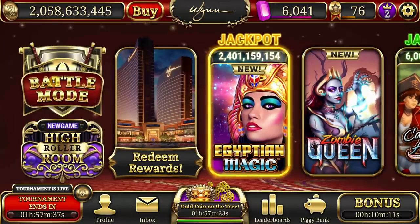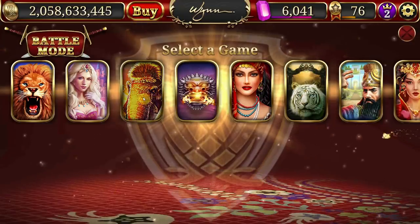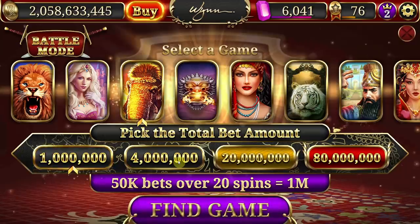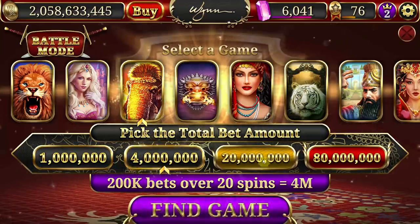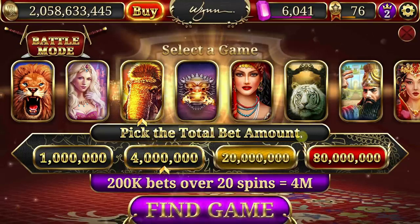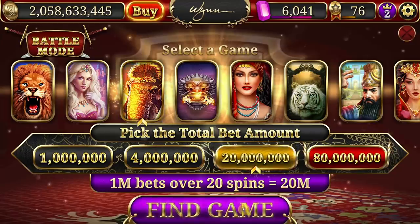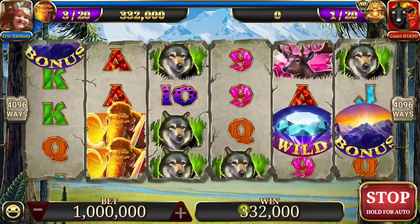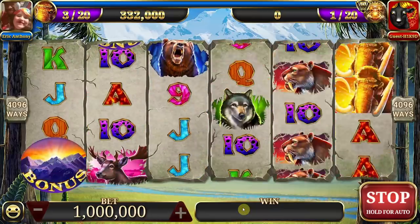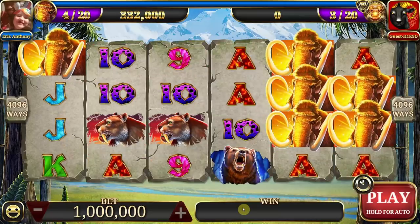Slot Mode 2 is Battle Mode. Similar to slot mode, you pick your favorite game, but there's a twist — you must pay into the game at a certain bet: a million chips, 20 million chips, etc. Then you're forced to bet those coins evenly over 20 spins against another player. Winner takes all — the player with the most coins won takes the whole pot. You earn your gems before the game even starts, so there's incentive for everyone to play, but winning replenishes your stores a whole lot faster.